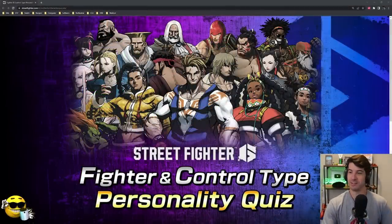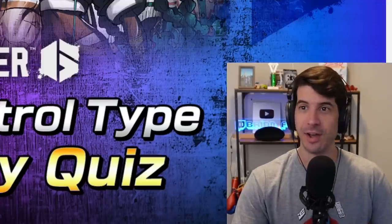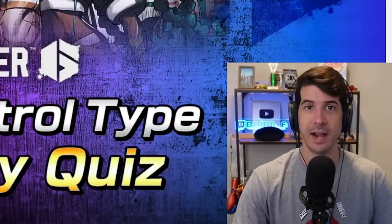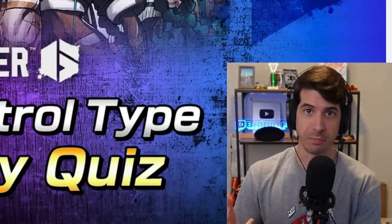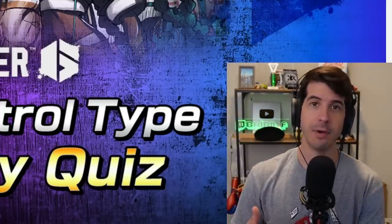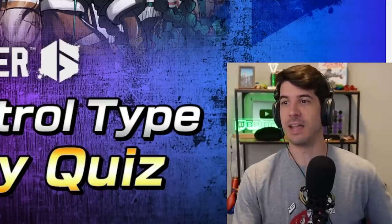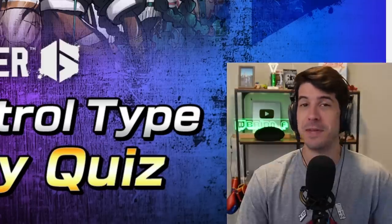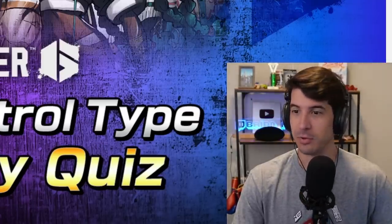Capcom is officially in their BuzzFeed era, releasing the Street Fighter 6 fighter and control type personality quiz. People love this stuff — it's fluff. I'm gonna go ahead and try it out here. They just posted this to Twitter. Up front: if they tell me I am anything related to Honda or that I should be using modern controls, I'm gonna be a little offended. Characters I'm eyeing are Jamie, JP, and Marisa — any of those three would be goals.